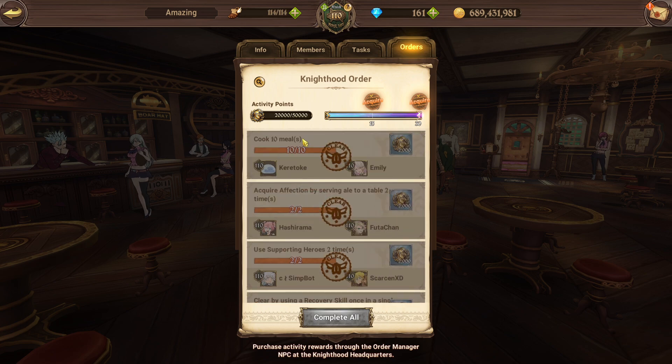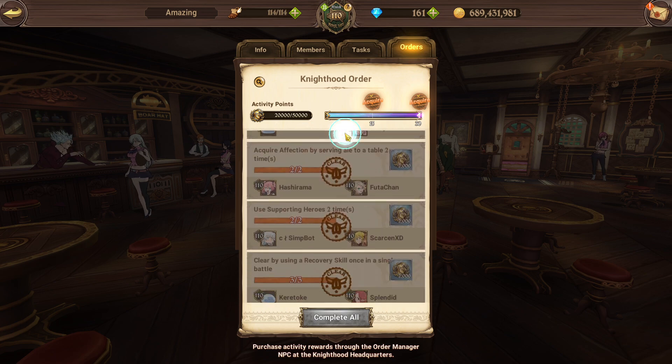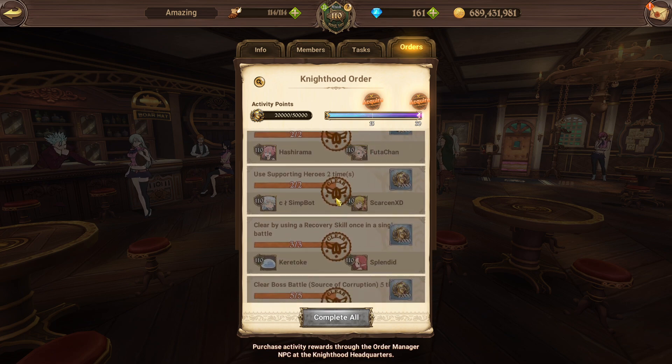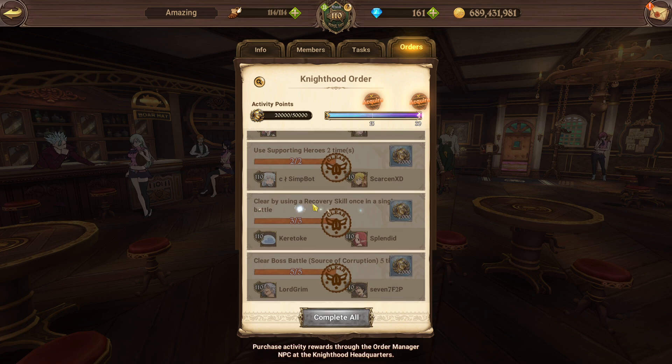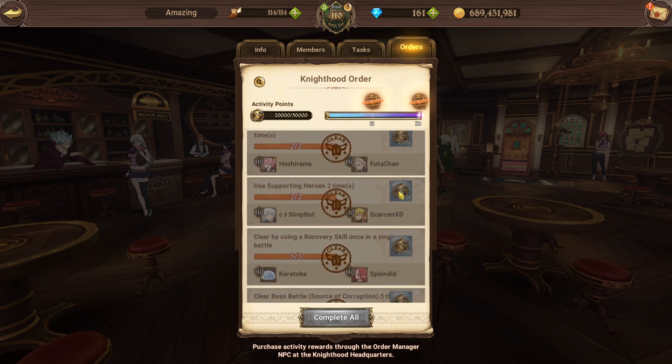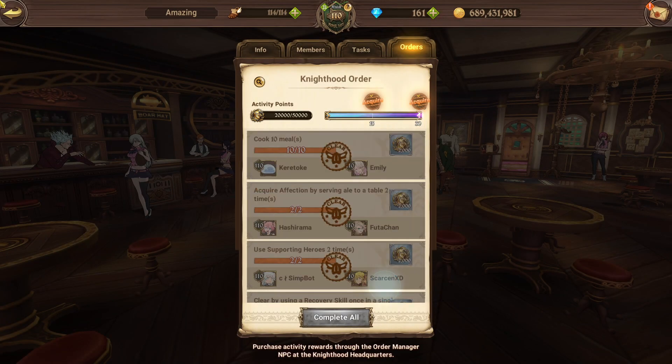So I can cook 10 meals right here to clear the mission, I can acquire affection by serving Vanya Ale at the table, use two supporting heroes, clear by using a recovery skill, and then clear a boss battle. Those are gonna be my missions and these missions are gonna be random throughout the event period. You're gonna be getting 2,000 activity points per clear.